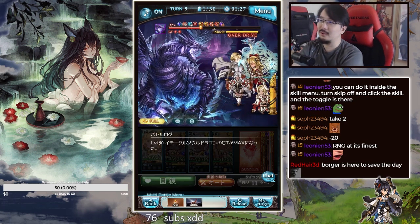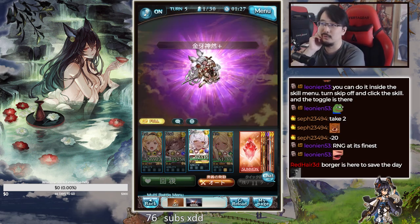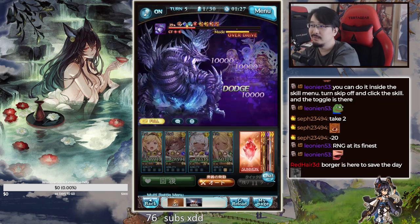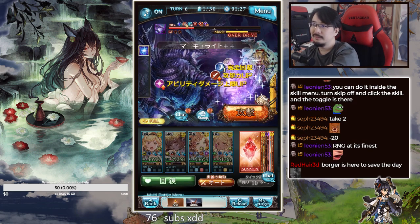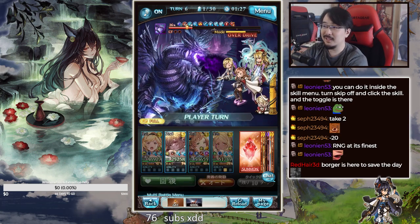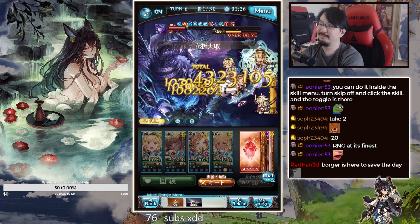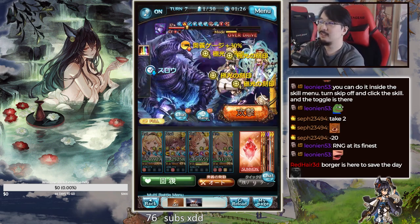Rabbit got kind of deleted there but she has that thing where she heals herself to full and then oogies because she was dead. Since she oogied she gets dodge, so she won't get hit from that one, and then she swaps out next turn. That's where Song comes in to help debuff properly and it's kind of nice. Wow — 650 million nuke from Song. So good.